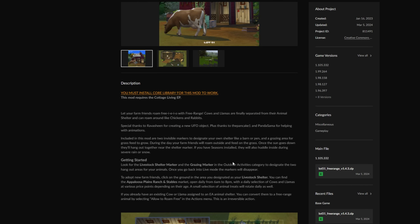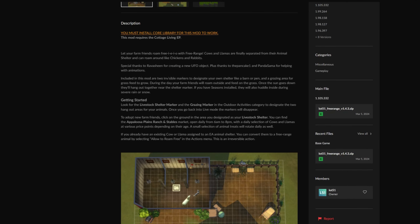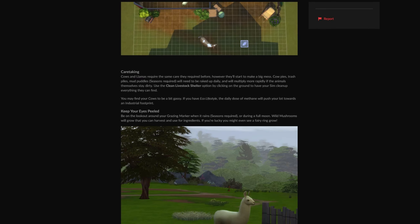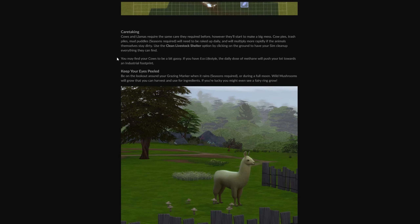The next mod is also by Lot 51 and it is called Free Range. This requires Cottage Living because it is all about the cows and llamas from the animal shed. Basically this mod frees them up and lets them roam around just like the chickens and rabbits can. You can also set invisible markers to designate your own shelter and a grazing area for grass feed to grow. During the day they'll go outside and feed on the grass, and once the sun goes down they'll hang out together near the shelter marker. Cows and llamas require the same care but will start to make more of a mess. What's funny is your cows can be gassy, and if you have Eco Lifestyle it can move your lot towards an industrial footprint — which is so realistic!